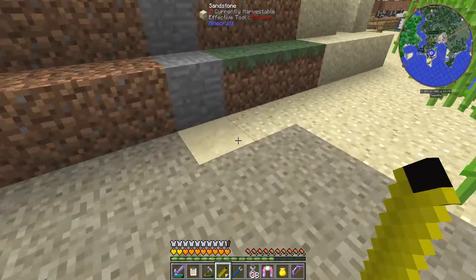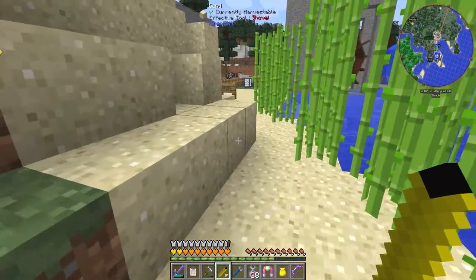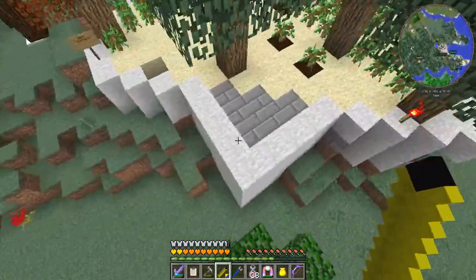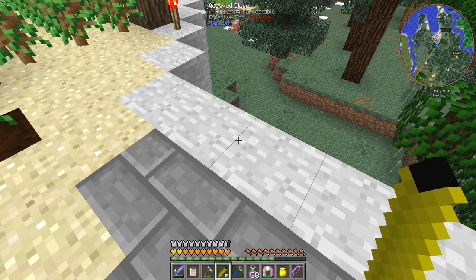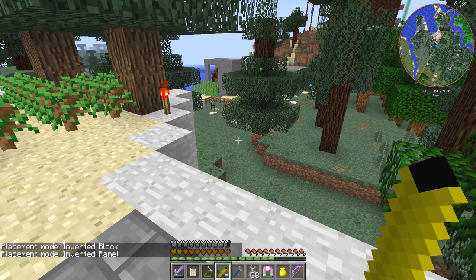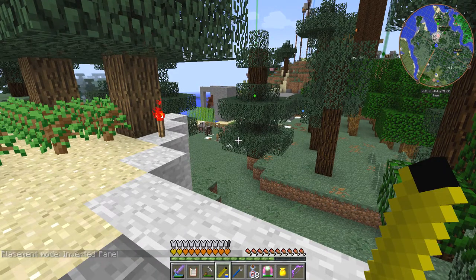So what you do is find somewhere light - maybe over here where the quarry stone is, because it's easier to see on the light surface. At the moment I've got it set to stairs, and if I shift right-click in the air, it changes it. So now I've got an inverted block - inverted panel. And you can see on the icon of the pencil the shape in the bottom right-hand corner changing. This is a half-height panel, stairs, and a block.